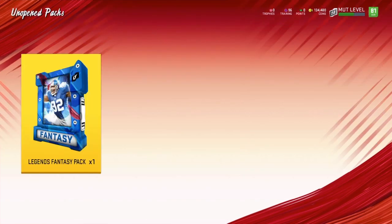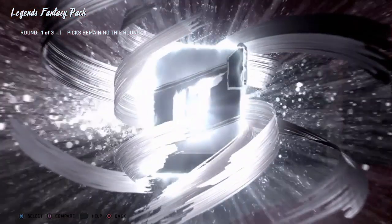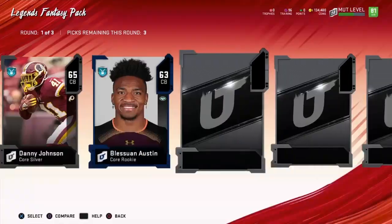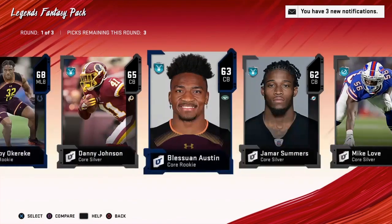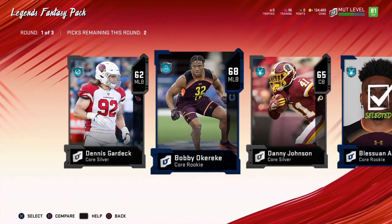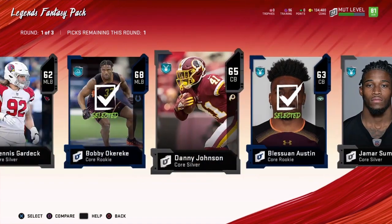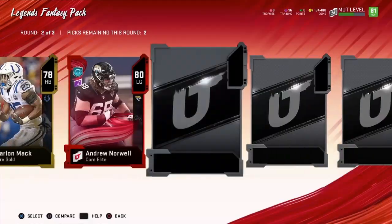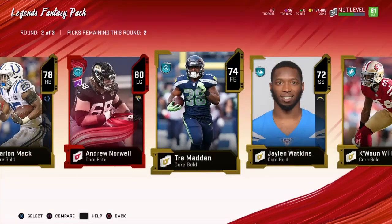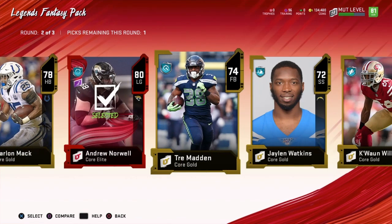Final pack, guys — let's make it a walk-off. We'll take the rookies. There's an elite! Andrew Norwell — we definitely needed him for the Jaguar theme team, that's for sure.